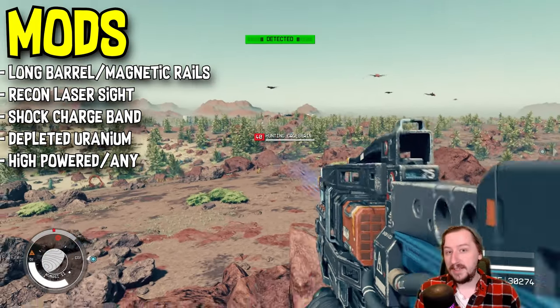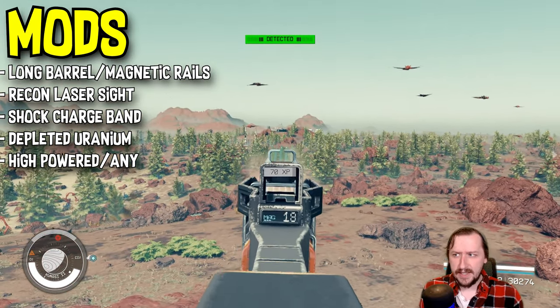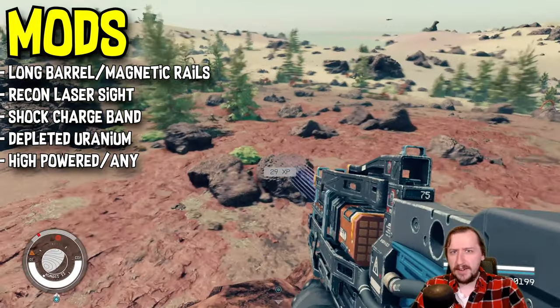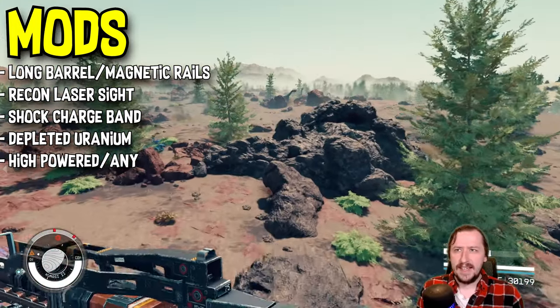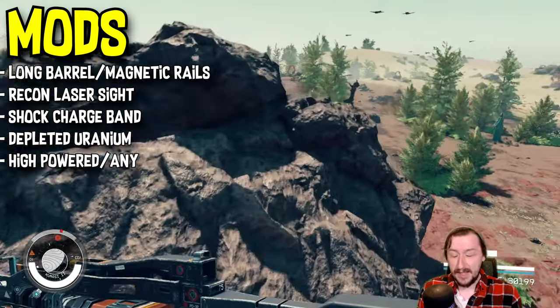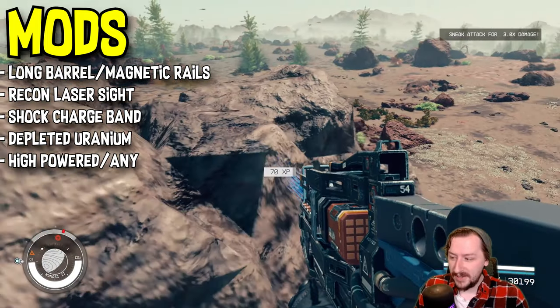For a muzzle, I would recommend the Shock Charge Band. This makes it so you have electricity on every shot, and since this is full auto with such a high rate of fire, it triggers pretty often. Dealing extra electricity damage with a high rate of fire gun is really nice. If you can't get that, then the Compensator or the Muzzle Brake work as well.